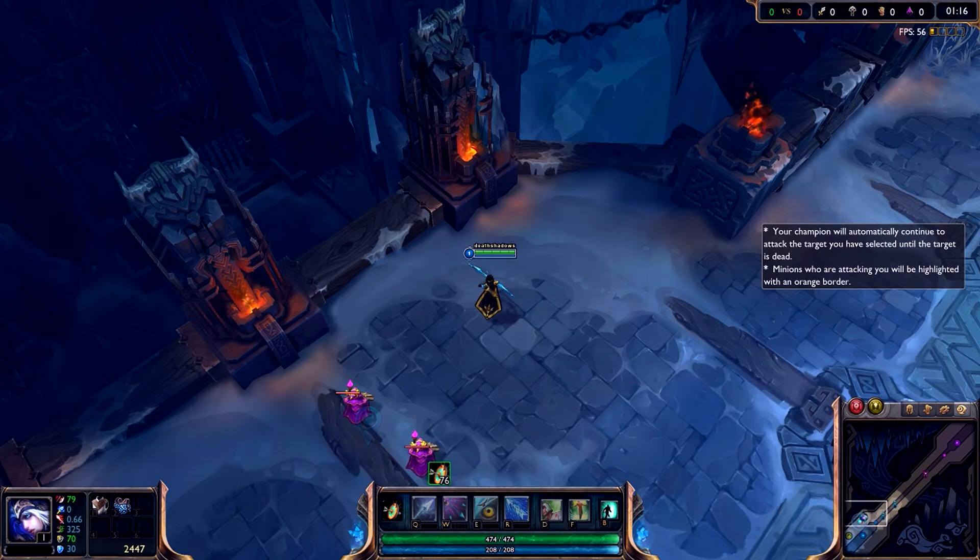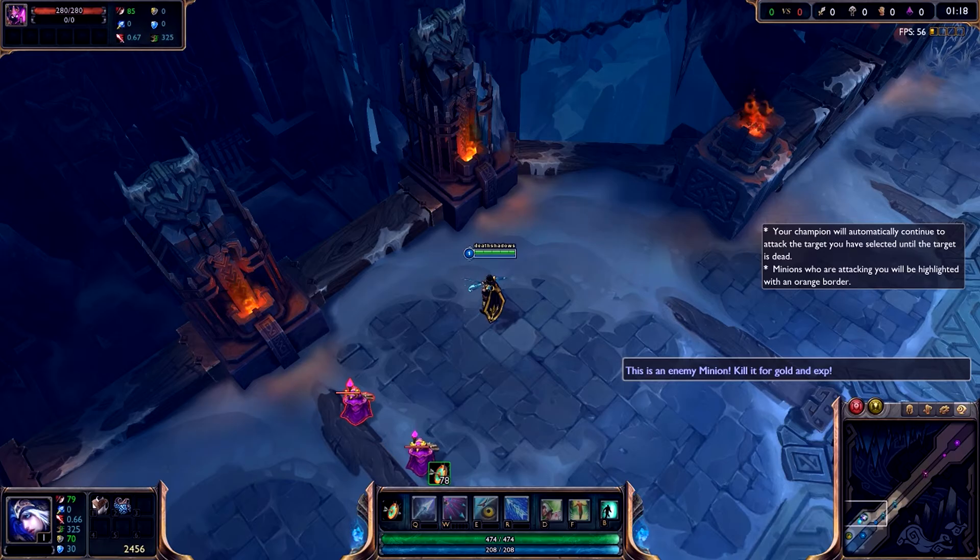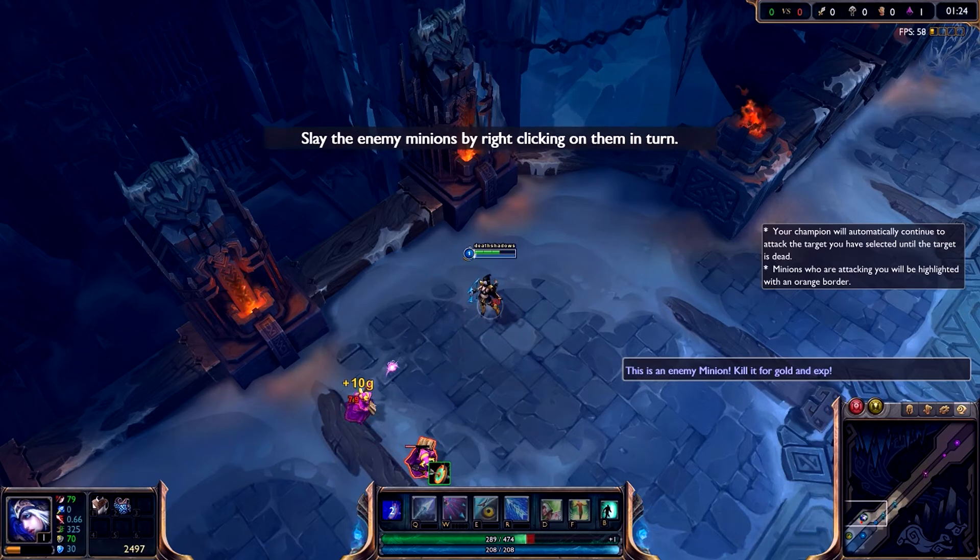I've summoned a group of training minions next to your champion. Minions fight until slain in the fields of justice. Attack the training minions by right-clicking on them once.